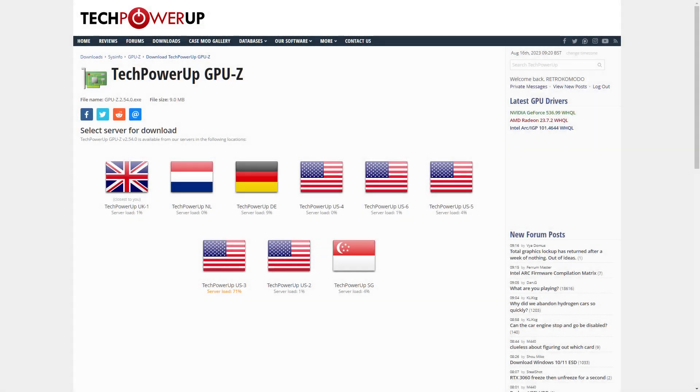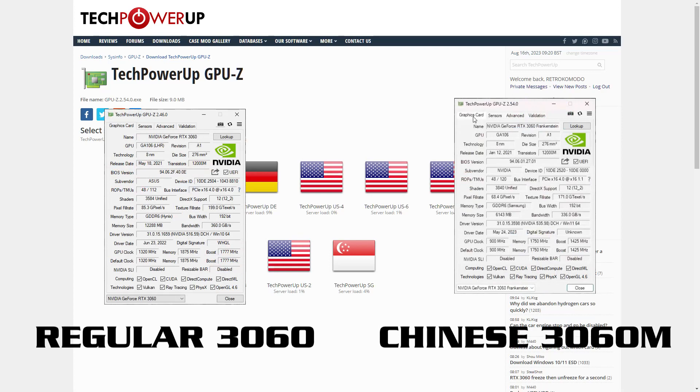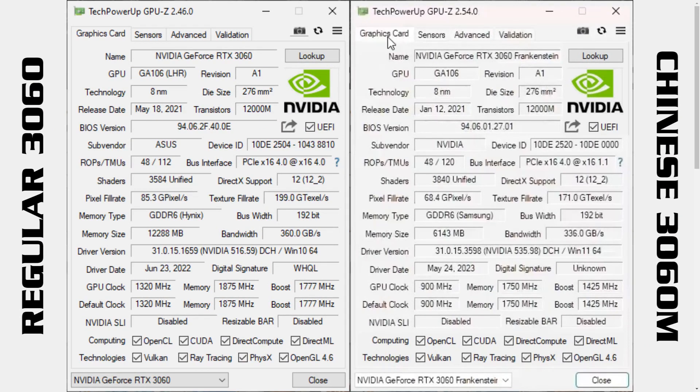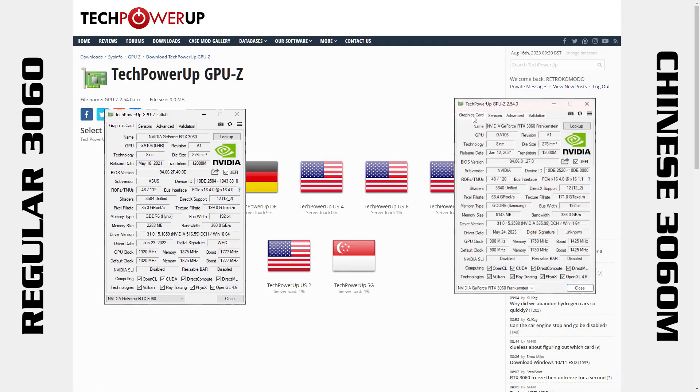Last time I didn't really point out any of the differences between this card and a regular 3060, so now, using GPU-Z, we can see a number of expected things. As I mentioned before, the Chinese card was made to counter the low hash rate limiter on the full fat 3060. Everything else on the regular card is bigger or faster, apart from the CUDA count on the mobile chip. Several people asked what the performance difference was like, but as I don't have a regular 3060, I've popped a link in the top right to Dawid's video at the point he compares the two, as he has both.